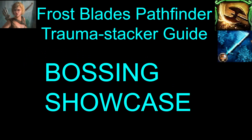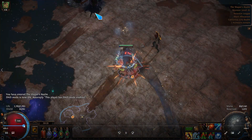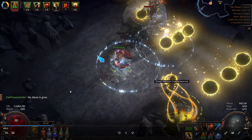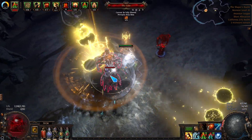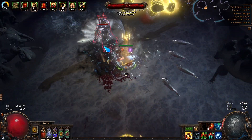For the bossing showcase, I'm going to show you Uber Uber Elder here. I'm not going to play the whole video, but I'll just show you some big parts of it. The build can tank pretty much everything in the Uber Uber Elder fight. The balls probably would kill you if you stood still way too long in them, but you can tank the beams, you can tank the purple balls, you can tank pretty much everything in the fight.